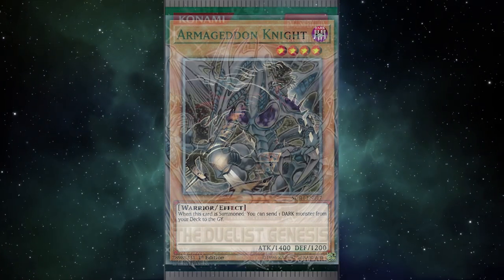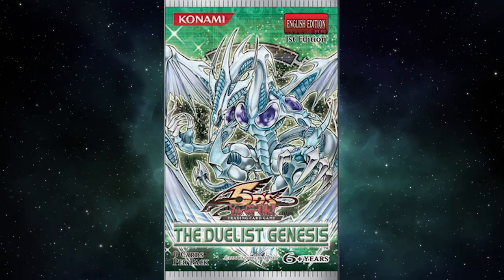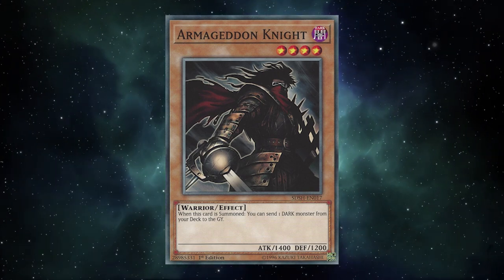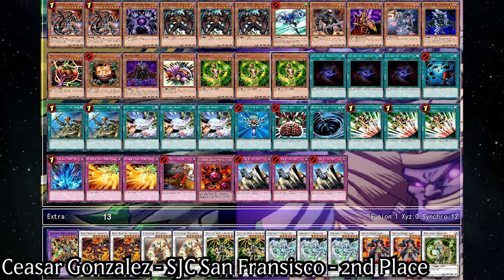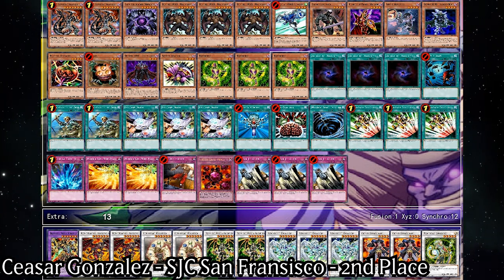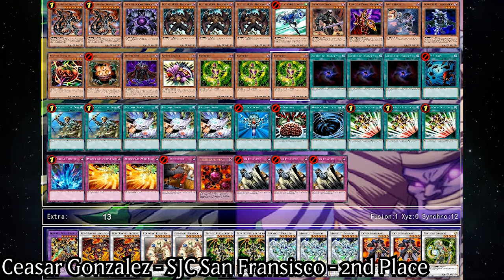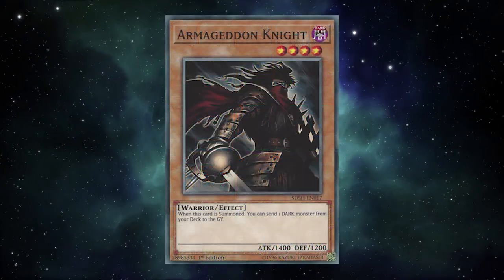Armageddon Knight had other uses in the deck beyond just being better than Foolish Burial at the time. It was also Dark Attribute itself, meaning it was fuel for Dark Armed, could serve as a banish for Allure of Darkness, and could be summoned off Mystic Tomato to help set up the grave count even more precisely. This was bolstered with the release of Duelist Genesis, which gave us the Synchro Era, and once Plague Spreader Zombie was released it had become even better, doing everything it did for DAD Return as well as setting up Synchro Summons for Teladad. Once Teladad was properly hit, it would be a short while before Armageddon Knight was brought back into the competitive scene.